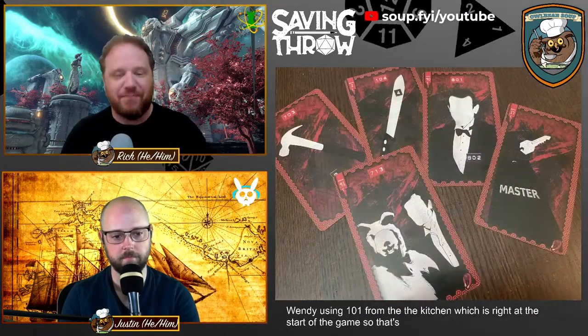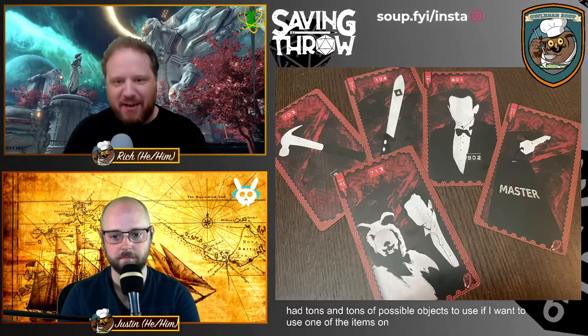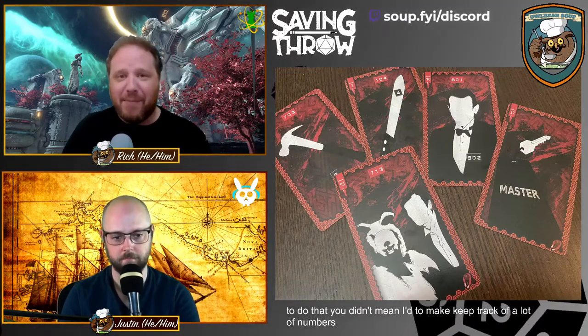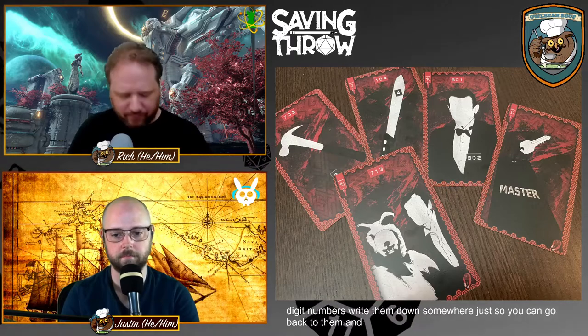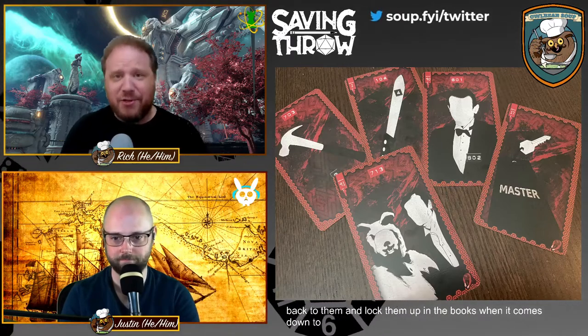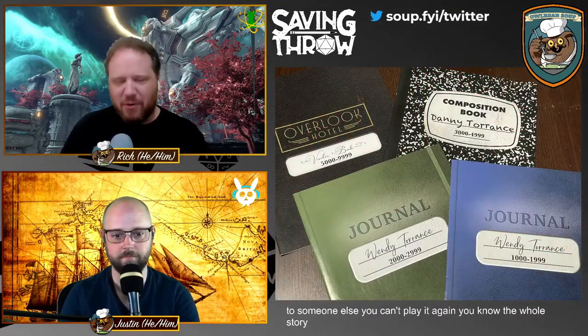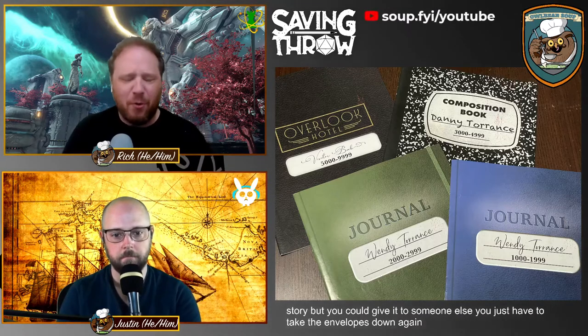I loved this system because it meant I had tons of possible objects to use, and the game told me how to do that without requiring me to keep track of a lot of numbers while playing. I would recommend: if there are important four-digit numbers you want to remember, write them down so you can look them up later. This is a game you can package back up and send to someone else — you can't replay it yourself, but you can give it away, just tape the envelopes down again.